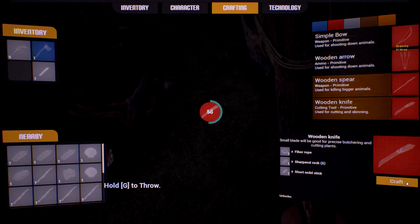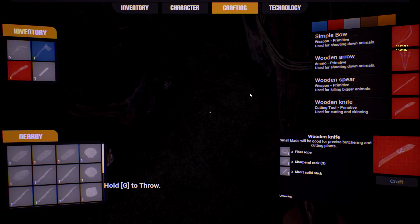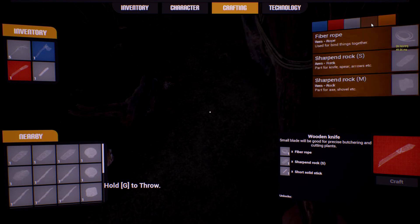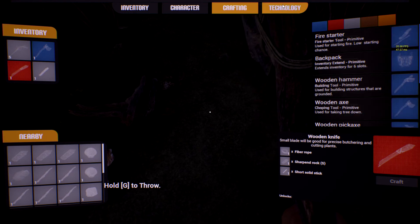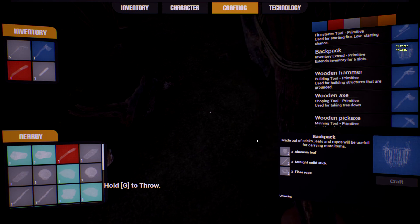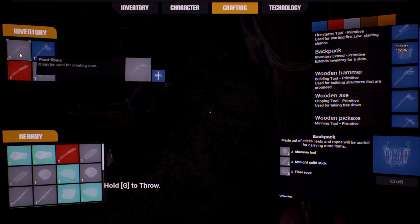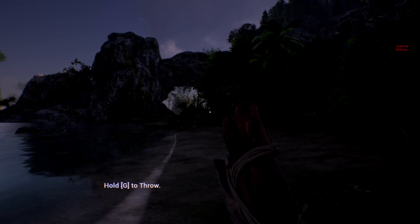Wooden knife — craft! 'Good job, you crafted your first knife. Use it for cutting plants or skinning animals.' Yay! Now I can also see the backpack recipe — it needs an allocation leaf, straight solid stick, and fiber rope, so it's not too hard to make. This has just been a little glimpse of the game, though I haven't shown you that much.